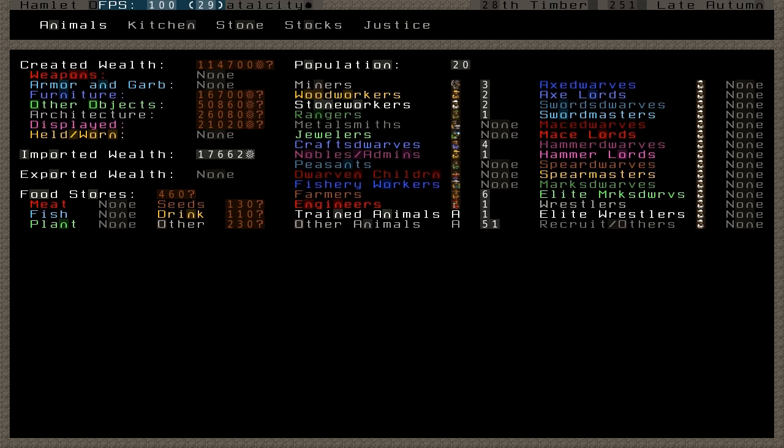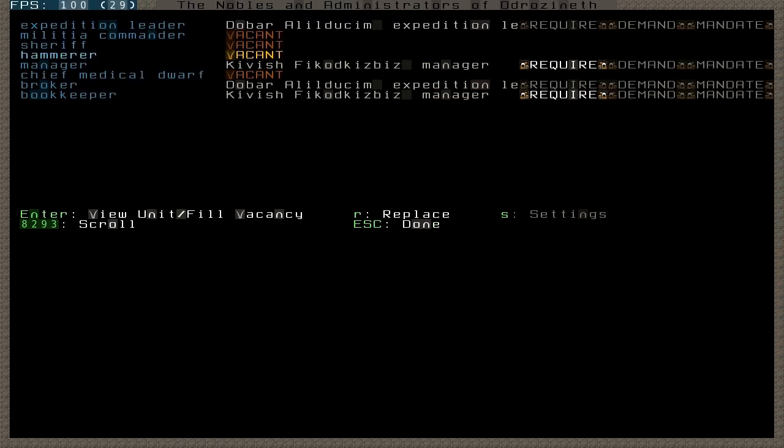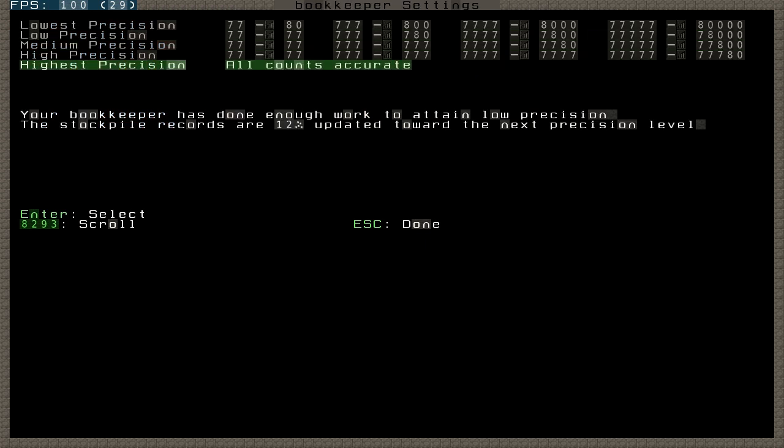One thing I noticed — something I forgot — is that I don't see the exact amount of my wealth. That's because when I assigned this dedicated bookkeeper, I forgot to change the precision to highest precision. Once you get a dedicated bookkeeper who doesn't have anything else to do, you can turn on the highest precision and forget about it.